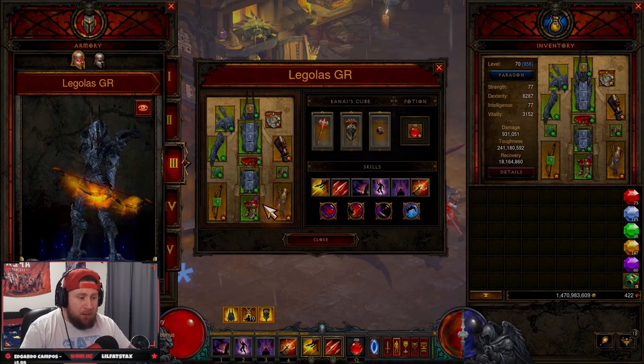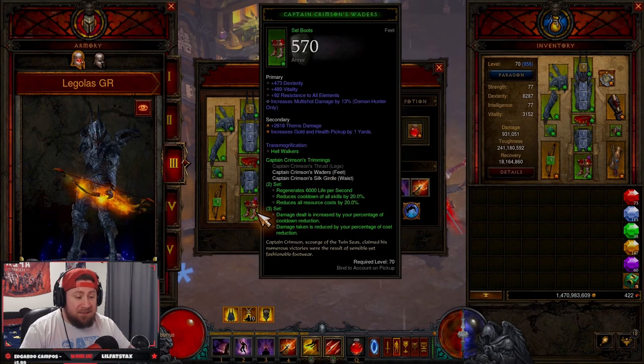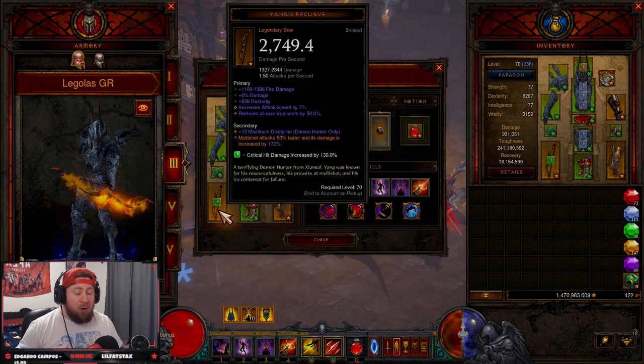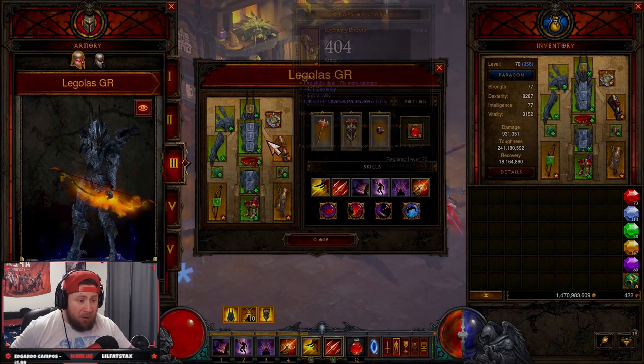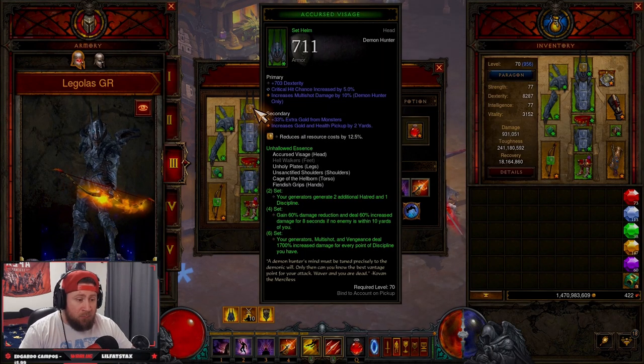The two main items you need are Dead Man's Legacy — Multi-Shot hits enemies below 60% health twice with increased damage — and Yang's Recurve, which makes Multi-Shot attack 50% faster with increased damage. We have Diamonds in the chest and pants, and a Topaz in the helm for resource cost reduction.